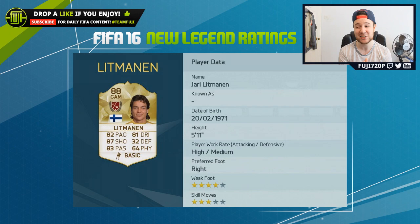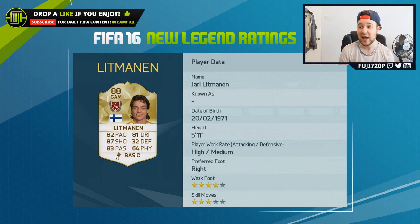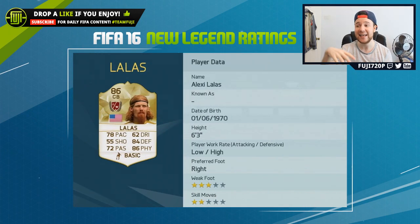Next up we have Lothar Matthäus, and although I saw his card and thought he doesn't have four star skills, it's an 88 rating which is pretty nice. With well balanced stats he could potentially be a very very good player — 87 shooting is his standout stat. High attacking, medium defensive work rates, which in my opinion is very nice for a CAM. I do like my CAM to be a little attacking.